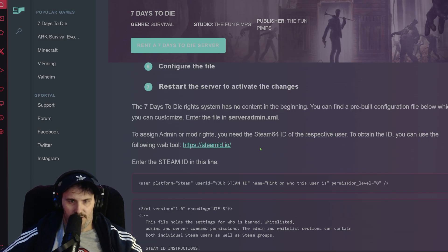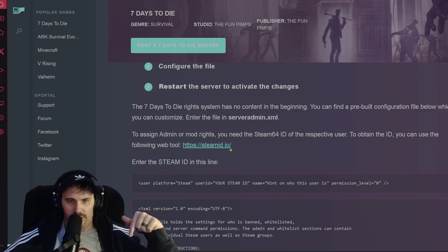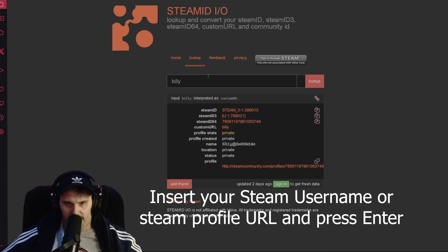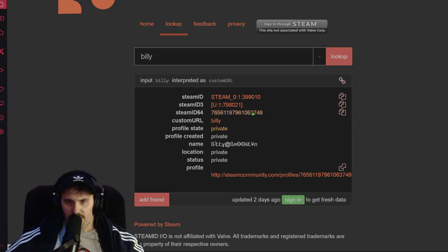First, we need to look up steamid.io — this link will be in the description below. To get your Steam ID, you need the Steam 64 ID specifically. So if you go to steamid.io and type in a username — like 'billy' — you'll see their Steam ID. Click it to copy; it's the one that says 'Steam ID 64'.